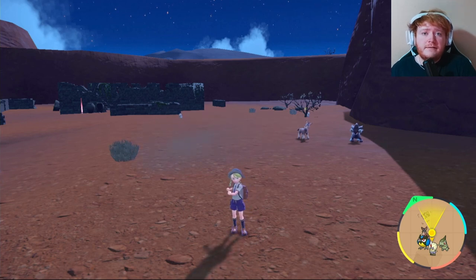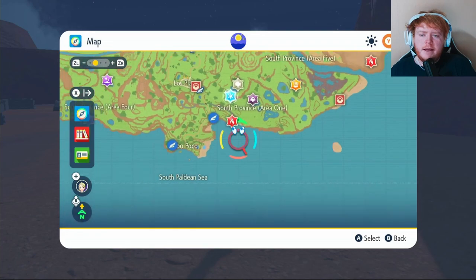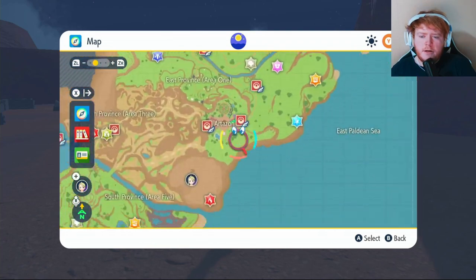Now this one's a bit of a tricky one. We do have to collect eight stakes in order to open a gate to get Wo-Chien, because it's one of the four legendary Pokemon of Ruin. The purple stakes are the ones we're going to be collecting and they're going to be in the bottom right corner-ish.